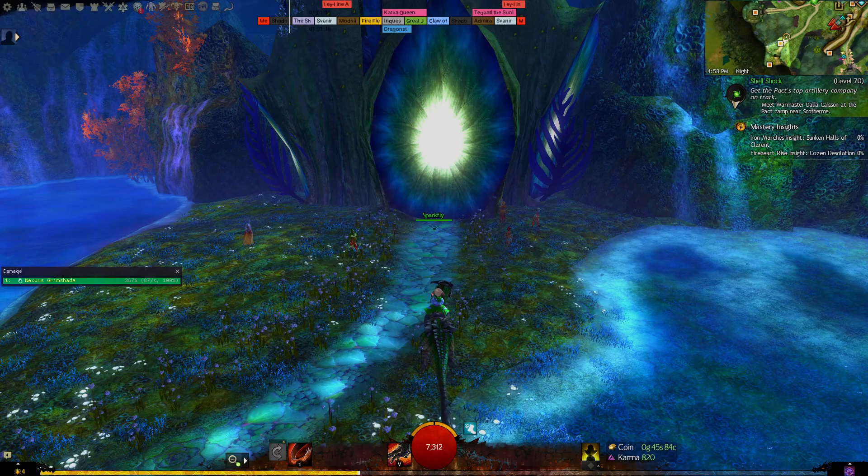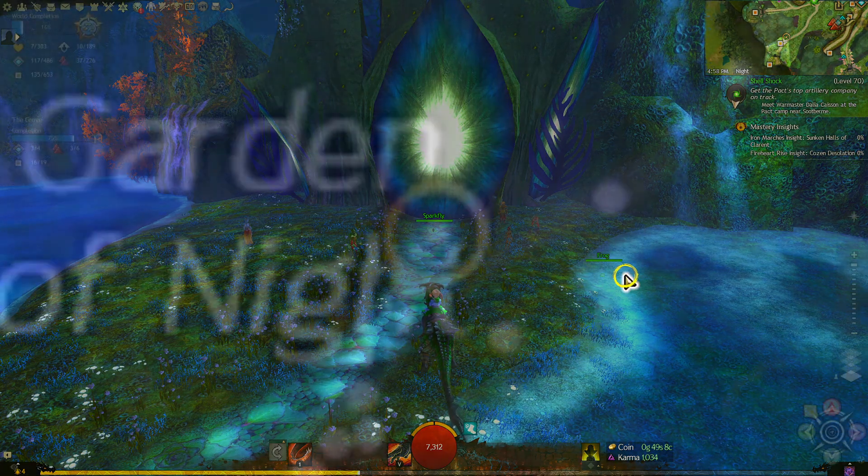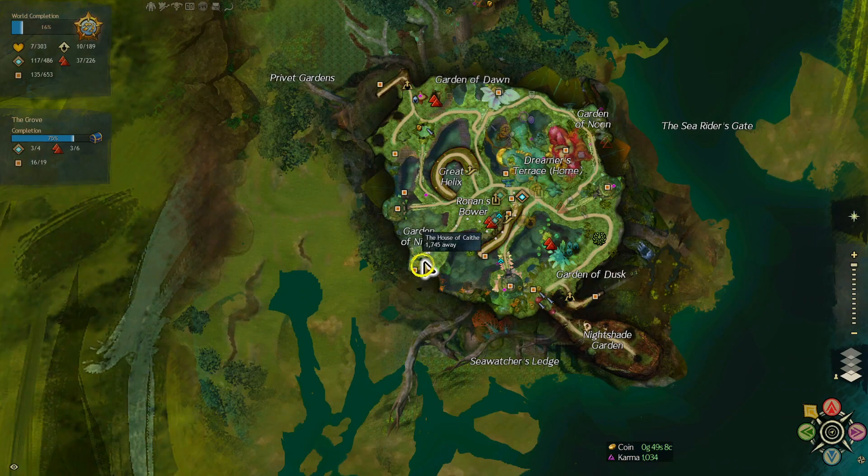Hey everybody, SaltySorbay here. Today we are going into Guild Wars 2 to get a cat that will appear in your home instance. This particular one is in the Grove, right outside of Kaith's house, which is just under the Garden of Night words on the map.